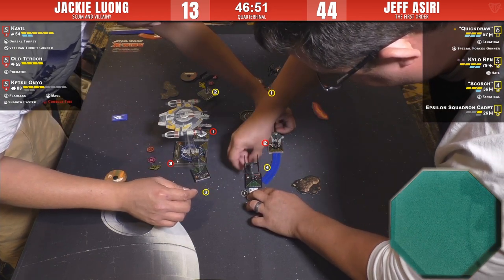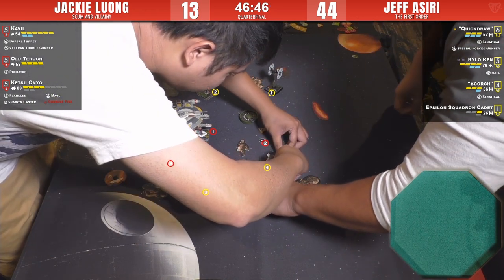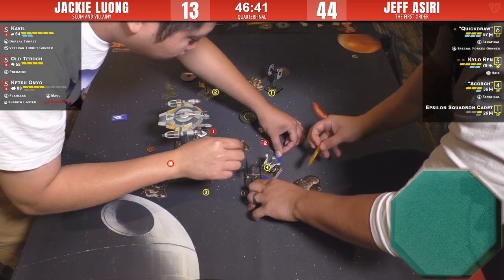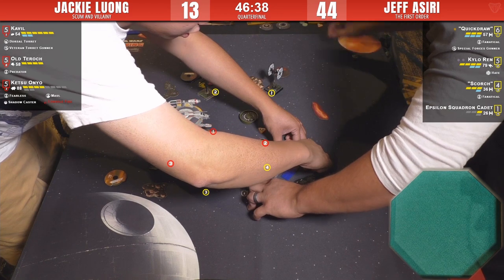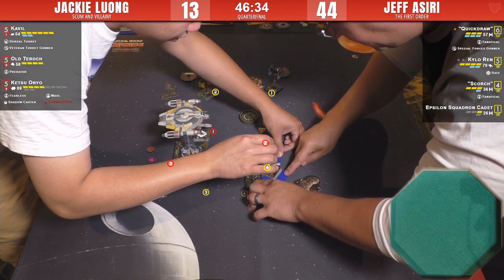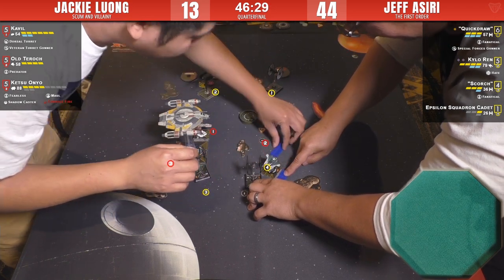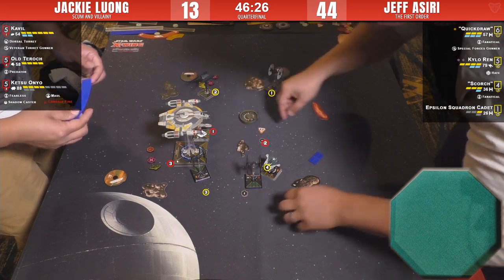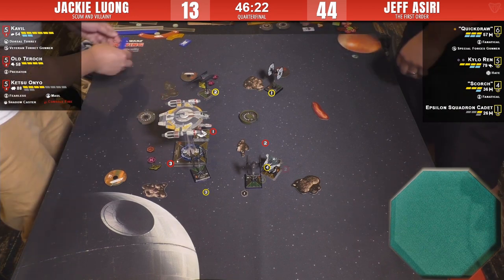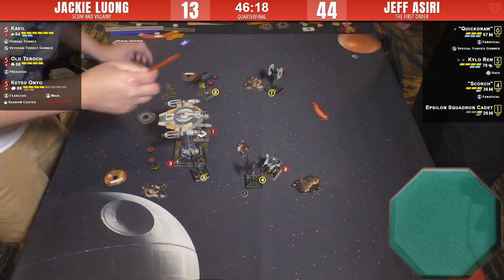More maneuver autopsy going on. Tarok popping in there. We see the Epsilon doing what it came here to do — block some aces. Jeff has this game pretty well under control right now. See if Jackie can throw him off and break some patterns. Jackie's list is not a forgiving list on either side — it has no mercy when it gets you in its clutches.